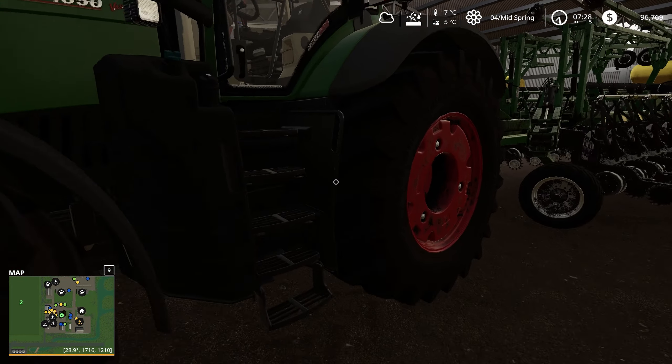We're just going to back up a little bit and set the course. Course generation, field one, headland - no, I don't need a headland. Auto for that. There we go. Back to first waypoint and we're just going to drive the course. He should just miraculously get started. Bring up his cruising speed - there we have it. He's off and seeding. Excellent.